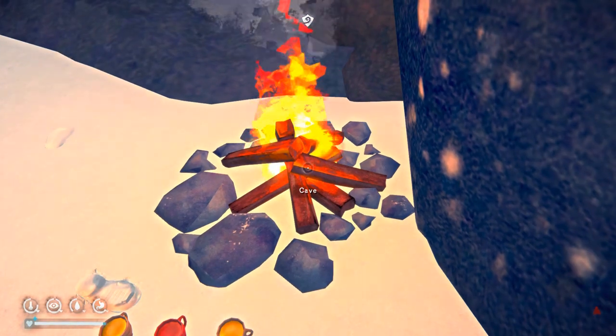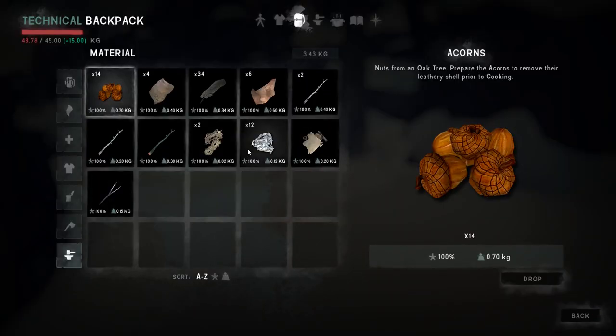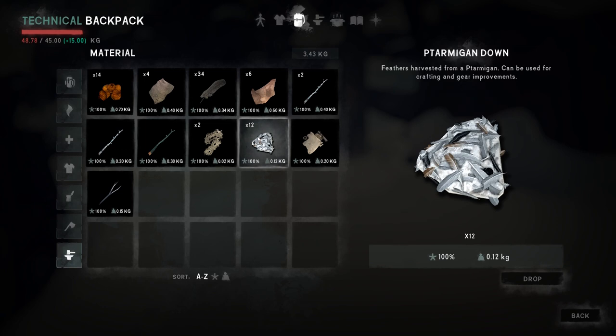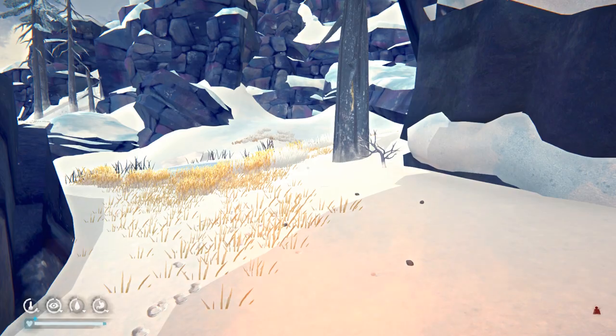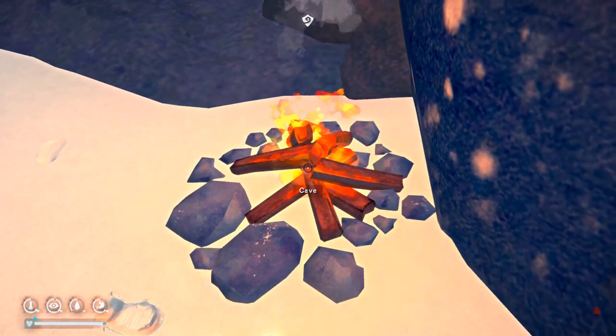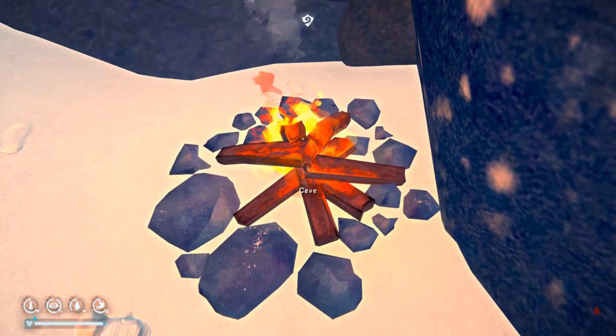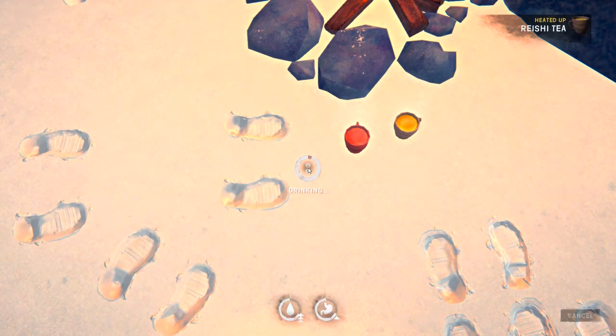Okay, while that's warming up, we got 12 ptarmigan feathers now — a nice amount. I've done a lot of thinking about this. I'm actually going to craft up a replacement for the wool ear wraps, which is the improvised insulation. We'll save our ptarmigan feathers for that. And I think I'm gonna craft that up at the Trapper's Cabin. Let's go ahead and drink some tea.